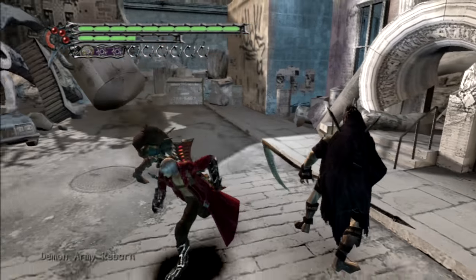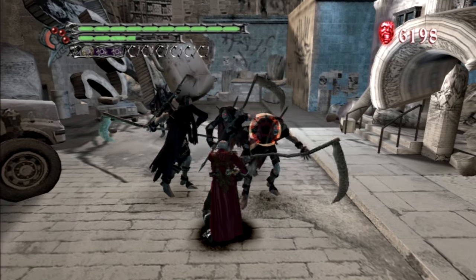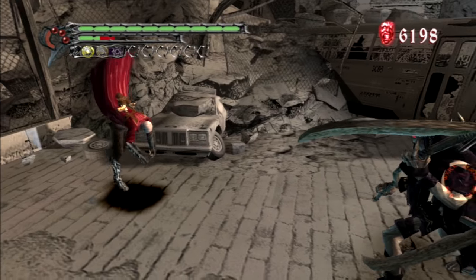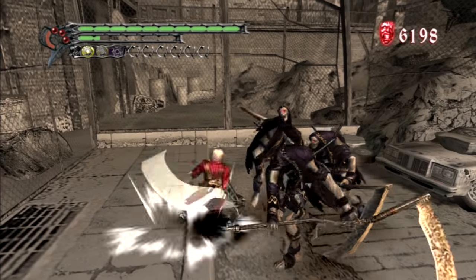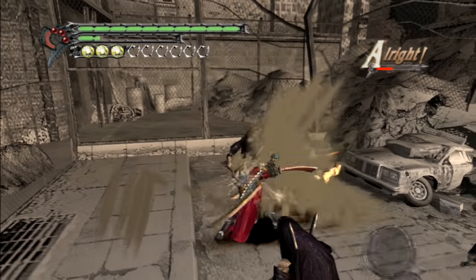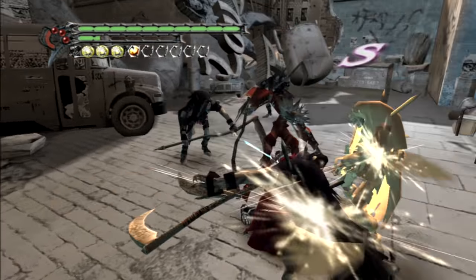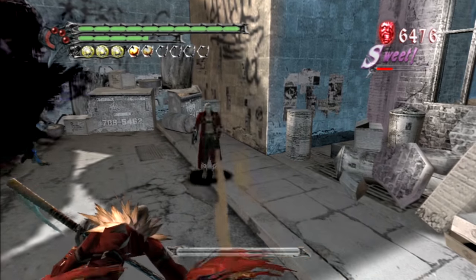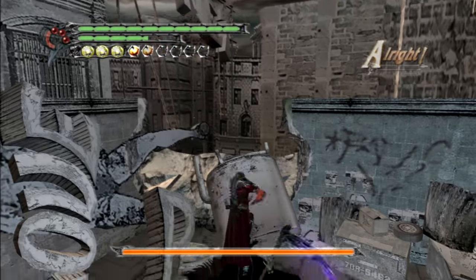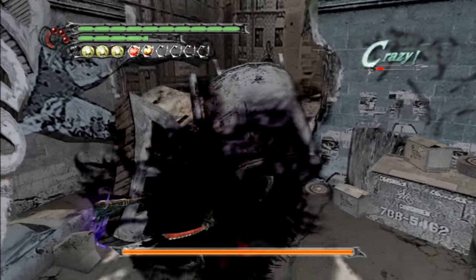This is Mission 2, where we fought the Hell Vanguard as a sort of mini boss — this time there are two of them, plus some grunts. I'm not redoing Doppelganger, Beowulf, or Garyon because they're either too slow or I don't have anything new to show off for them. One thing I do want to add: if you need to level a style up to level three, this is the mission to do it in. It only takes a couple replays of this mission to get all four of your styles up from level one to level three, because each boss gives you 7,000 style points.